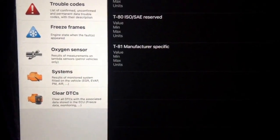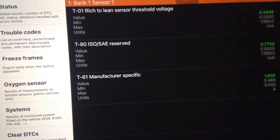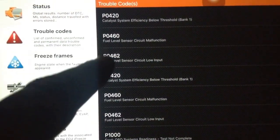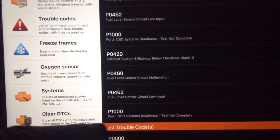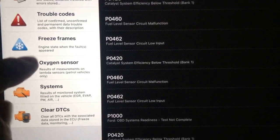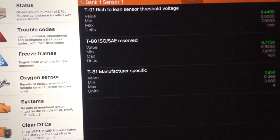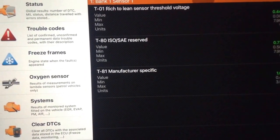Oxygen sensor. We've got some data. This is supposed to be bad, I believe, because of my code. My trouble code is the catalytic converter — P0420. And the fuel level sensor — yeah, they need to drop the gas tank for that one. The oxygen sensor looks pretty static. Rich to lean sensor threshold — I'm just not sure what that means.